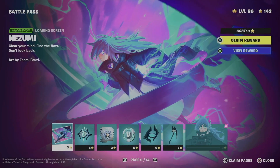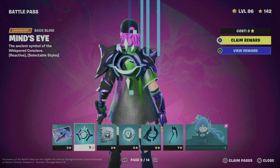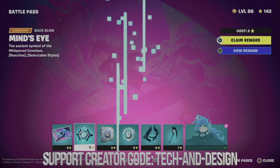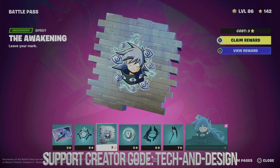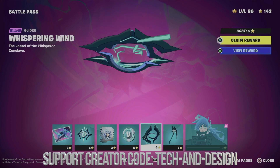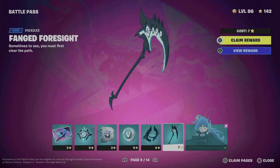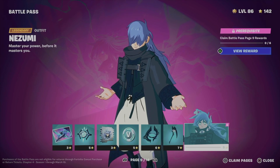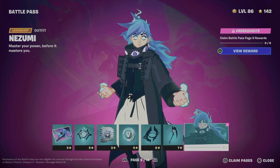Right now we're on page eight and moving on to page nine. You can look at each page individually or take a look at everything at once. What I like to do personally is claim full pages rather than one thing at a time. Right now we're going to claim everything from here, which includes a loading screen, an awesome backbling, a spray, some V-Bucks, an awesome glider, a harvesting tool, and an awesome skin.